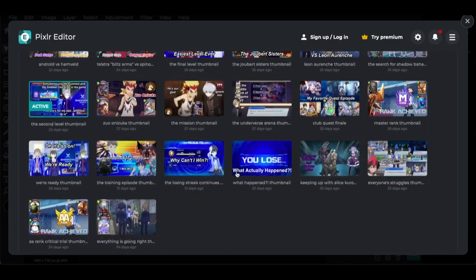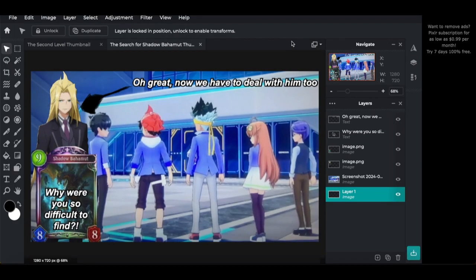The Search for Shadow Bahamut was the most annoying thumbnail I wanted to make because I knew what was coming: the tedious process of finding Shadow Bahamut, then fighting Leon, and then dealing with the Joubert Sisters again — knowing Vivian would be even more annoying because her Last Words procced twice. I have a shittily drawn arrow pointing to Leon so we know to talk about him. Shadow Bahamut's full art was something I tried to crop for the thumbnail.